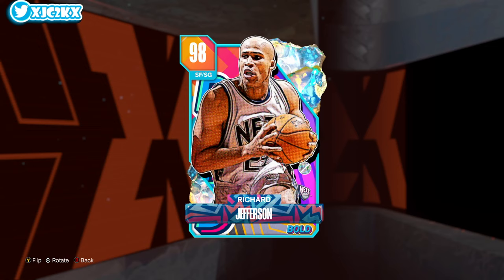Yo, what is good YouTube and welcome back to another JC2K video. In today's video we're doing gameplay with the brand new free Galaxy Opal Richard Jefferson — a 6'7 shooting guard with elite all-around stats and badges. Before we open the video, if you haven't already, make sure you hit that subscribe button to help push towards the 25,000 subscriber mark. I upload every single day. Massive shoutout to my boy Sweaty Noah for letting me on his account to record this video.